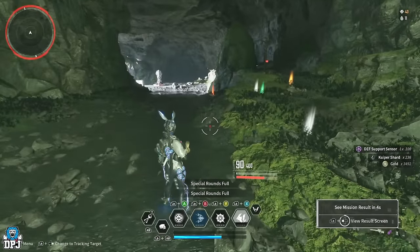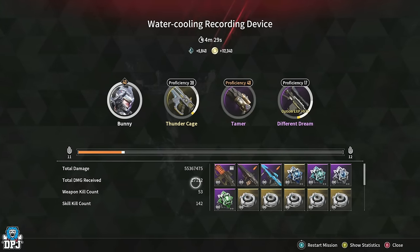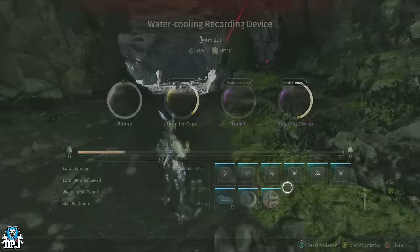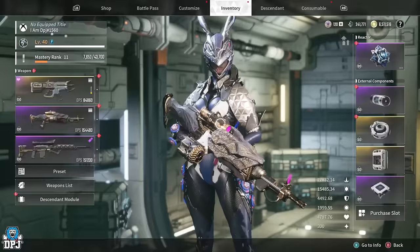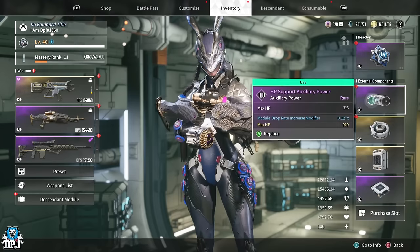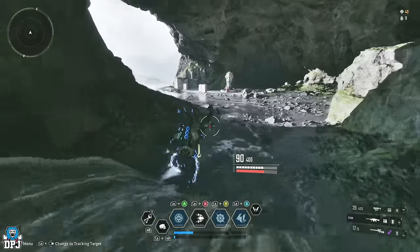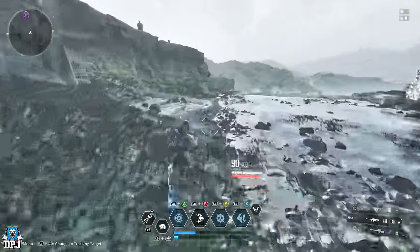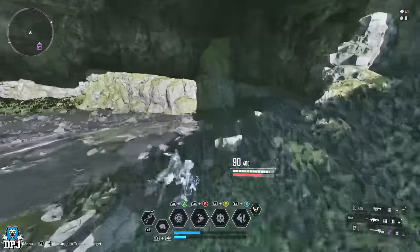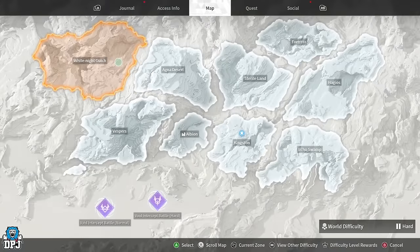Once mission failed appears, check your mission results. From that run I got 6,840 Kuiper Shards in 4 minutes 29 seconds — and keep in mind I also got a ton of modules, and I had no buffs on my drop rates. You can add Kuiper Shard drop rate buffs to your loadout, which I'm in the process of doing. This farm is estimated at up to 400,000 Kuiper Shards per hour with the right loadout. I definitely recommend taking advantage of it, especially if you want those sensors too.